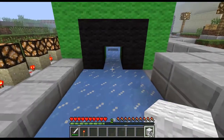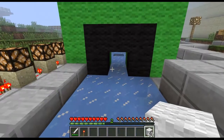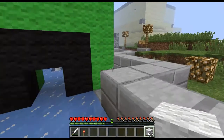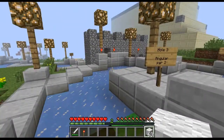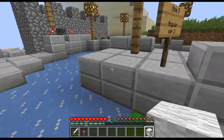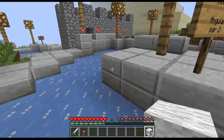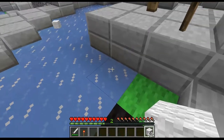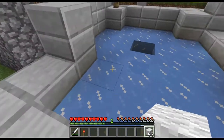Here we go, hole 2 which is a creeper. It's just a simple clock with a redstone repeater just to slow down the thing going down. As you may or may not know, Minecraft Golf is a bit different from normal Golf - it doesn't bounce off, it more hits the wall and then slides off in whichever direction it thinks it should go in.